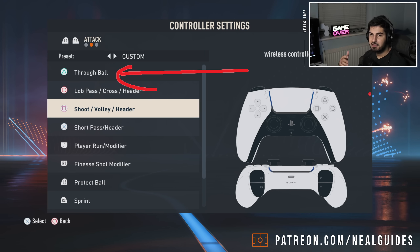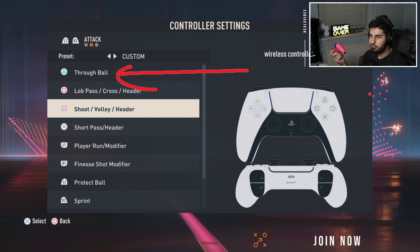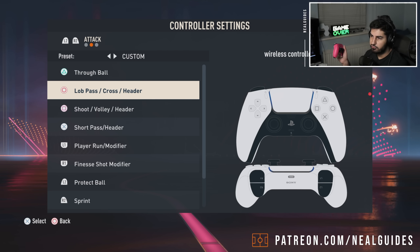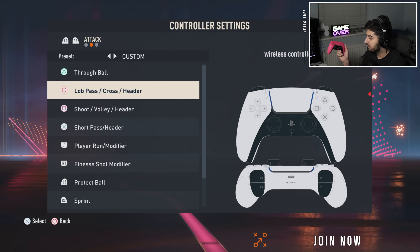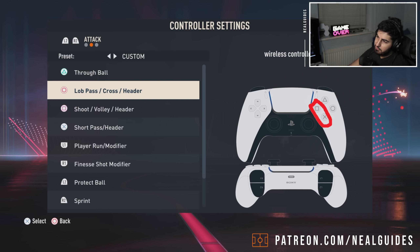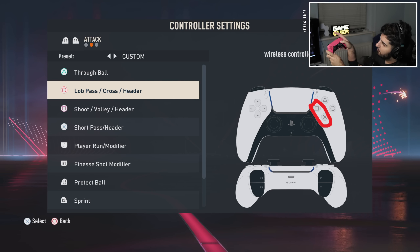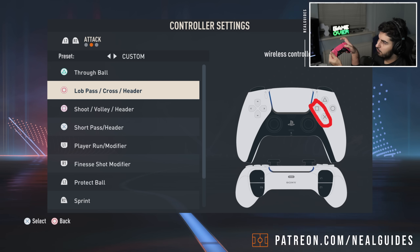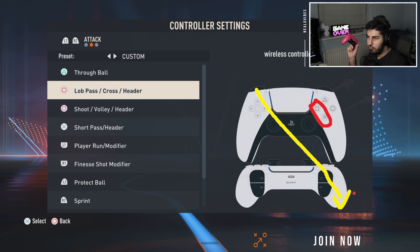I used to use triangle as a run button back in the very late 1990s and 2000s, then changed that. When FIFA made circle the shoot button there was no reason for it - that's why to this day a lot of players still use square to shoot, and there's nothing wrong with it. It's actually easier to do the fake shot if you rest your thumb naturally - you can do the worm movement with your thumb for the fake shot. Doing a fake shot with circle is very unnatural - you have to press shoot then fake shot simultaneously.